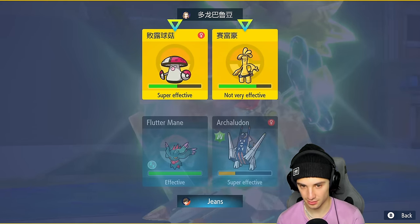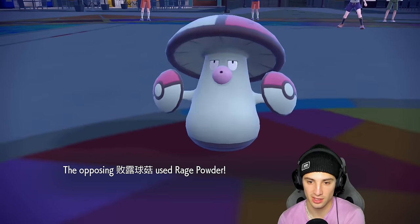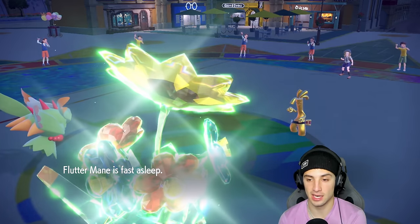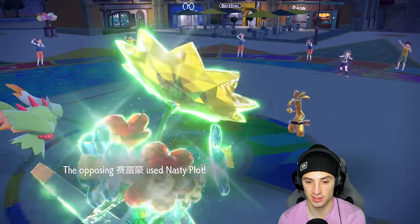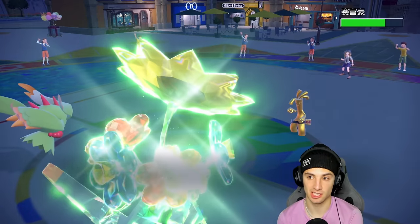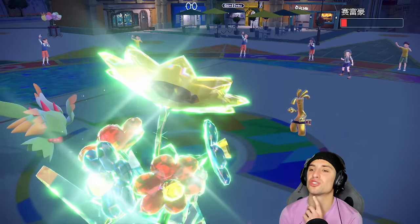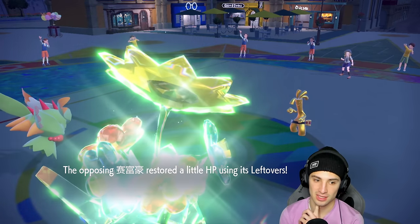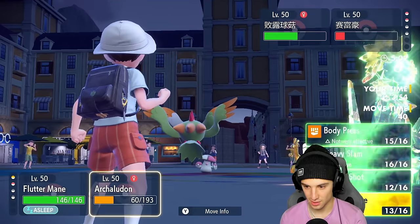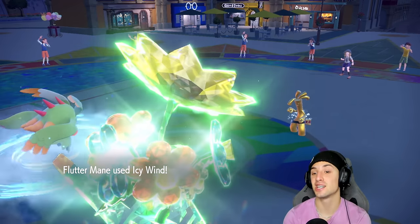I just stick with Dragon Pulse and look to land it onto Goldenglow — Rage Powder from Amoonguss does absolutely nothing since we have Grass Tera, which is massive. Goldenglow goes for Make It Rain — I nasty plot... hold up, I might have a shot. Plus four, how much damage are we doing... so close, incredibly lucky it survived. But Flutter Mane wakes up next turn — and that might just win us the match.